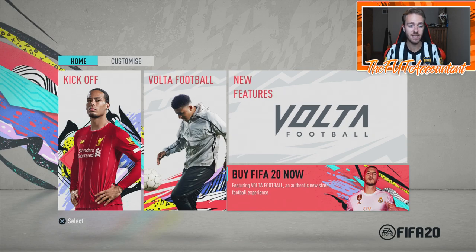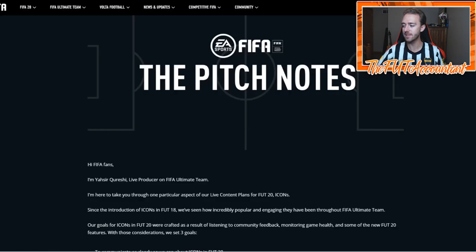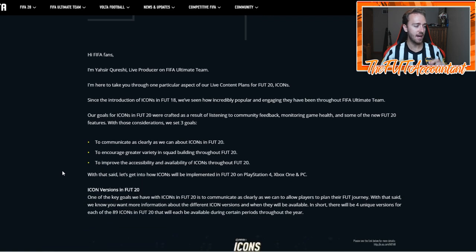The web app is out today, EA Access is out today at some point, so I hope you guys are hyped getting on those. But this is information that's really going to come in key down the road. People aren't thinking about icons right now because they're starting the game off — nobody has the coins to go out and spend millions, at least not many people.